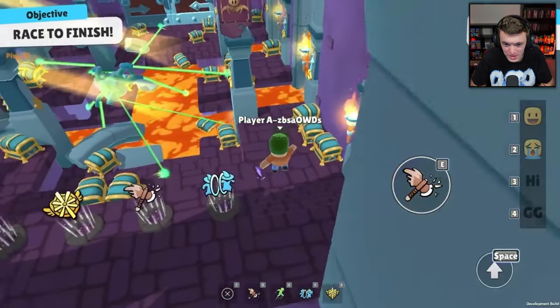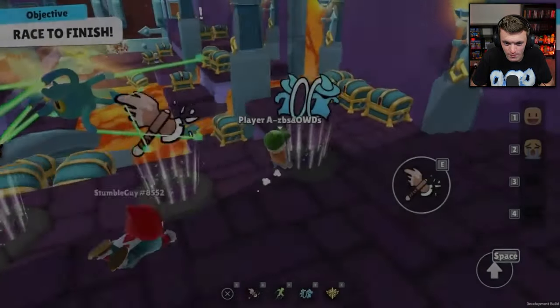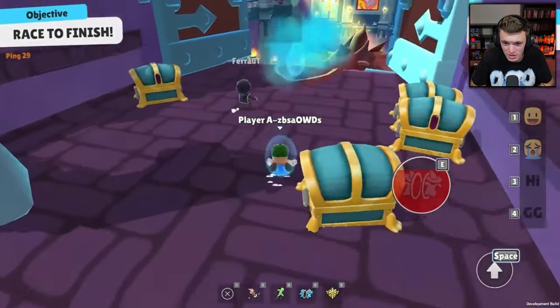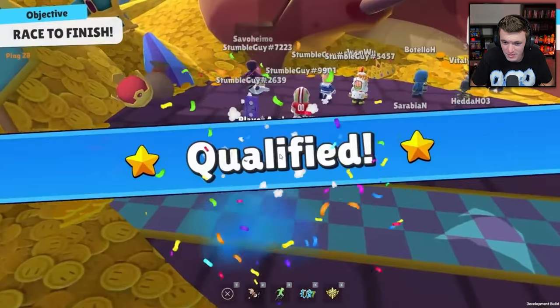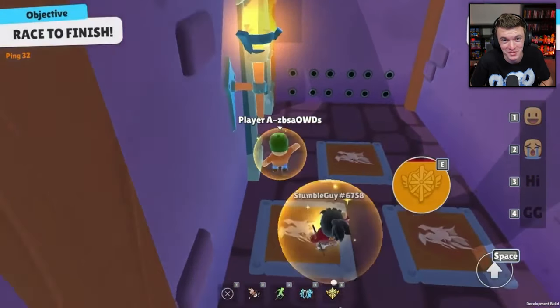That's a really nice shortcut right there — just skip the boulder. Yeah, there's a lot of shortcuts in this map, a lot of cool little hidden Easter eggs. I like it. Well, thank you guys so much for watching. I hope you enjoyed. Let me know your favorite part of this update down in the comments. Much love and we'll catch you guys in the next one.